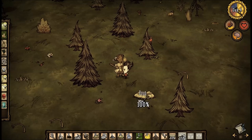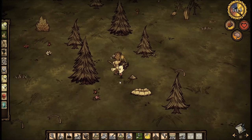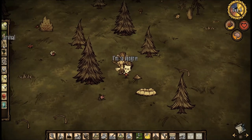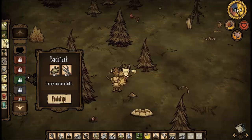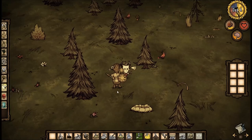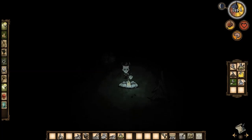Crafting new things — shown by a light bulb icon — will increase your sanity. When your inventory is full, craft a backpack, which requires twigs and grass and gives you 8 extra inventory slots.